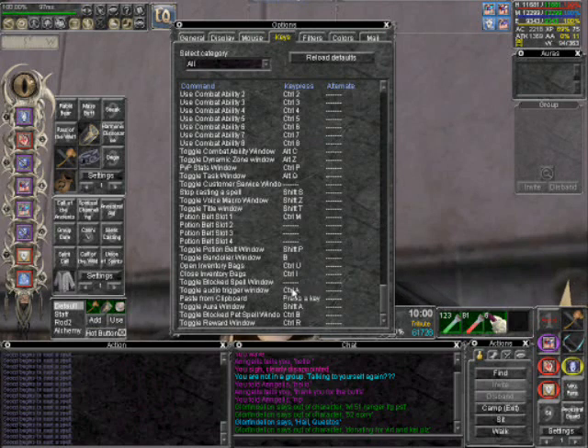If you have red text when you selected the keys, that means those keys have been assigned to something else. So you need to go and find what else is red text to change or remove it.